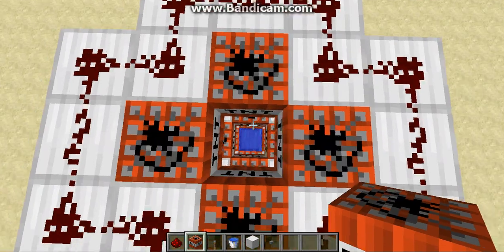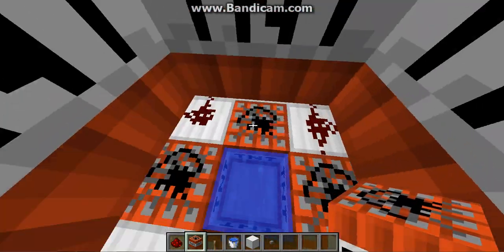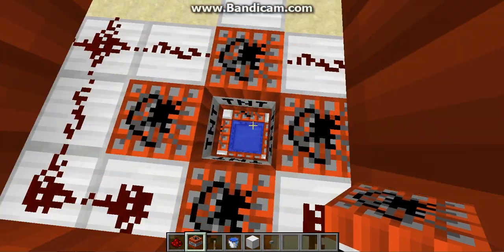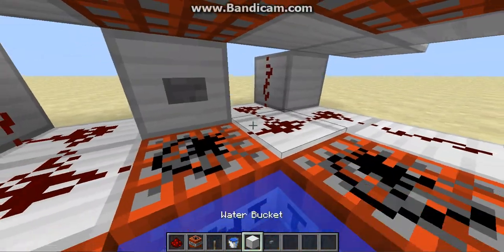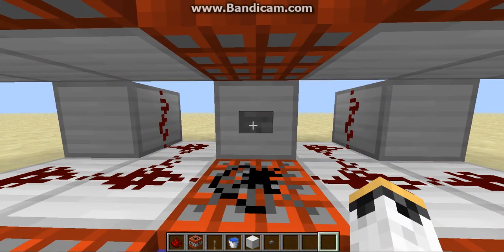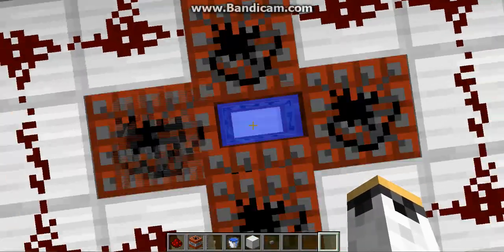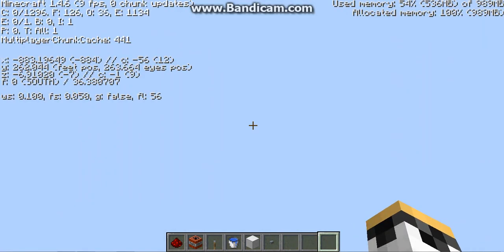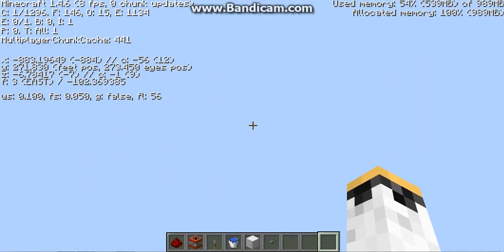Now you have it loaded with all 12 TNT — 4, 4, 4, it's 12. What you're going to want to do is right-click the button, and then hold your space bar. And then look at my Y coordinate — it got up to about 300.